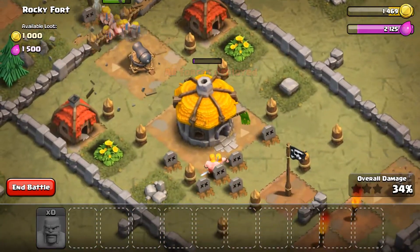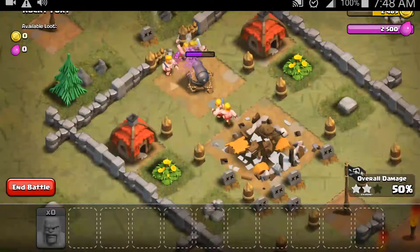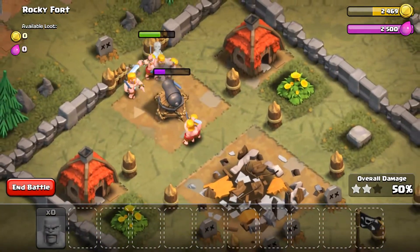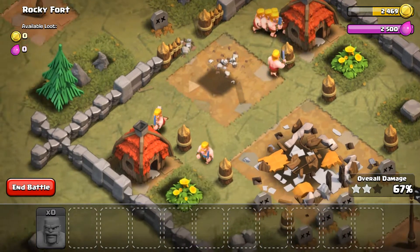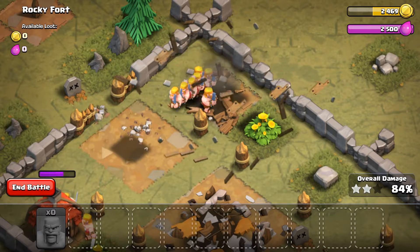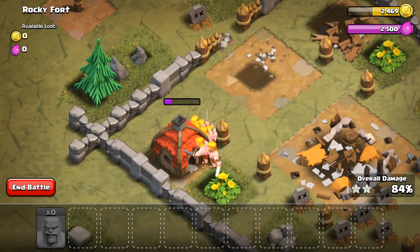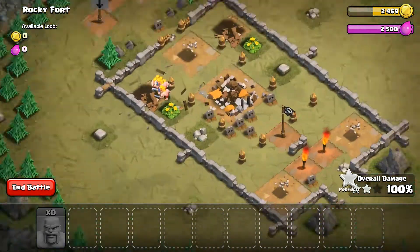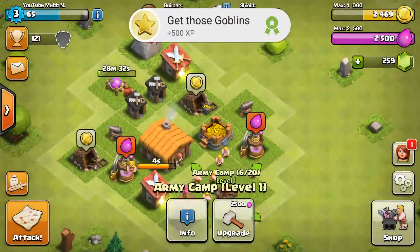I think we're back. Alright, so if we're back and we are still ready — just got some new hair gel. Alright, there we go. Got that ready. So we got some loot. We can upgrade our armor kit now.